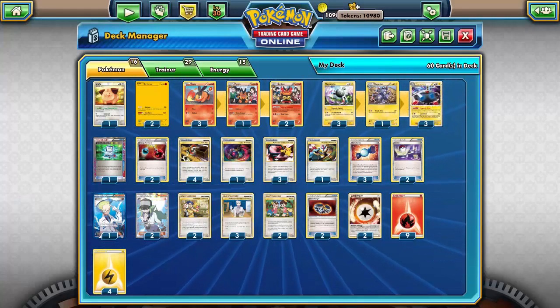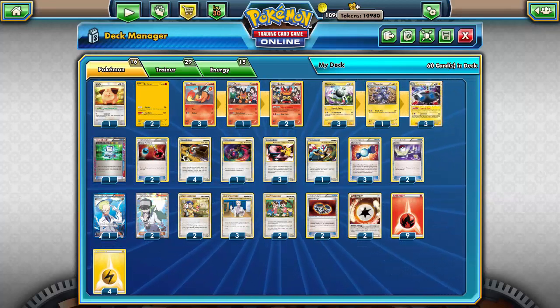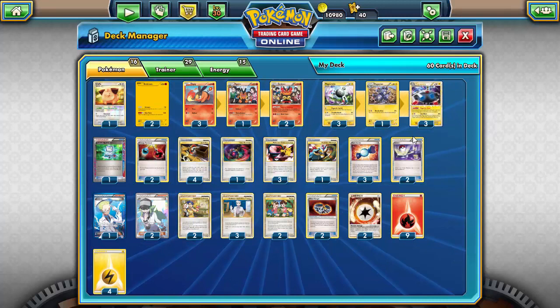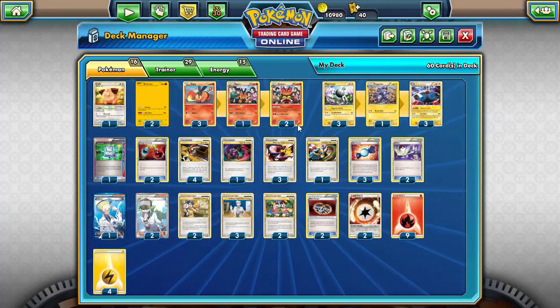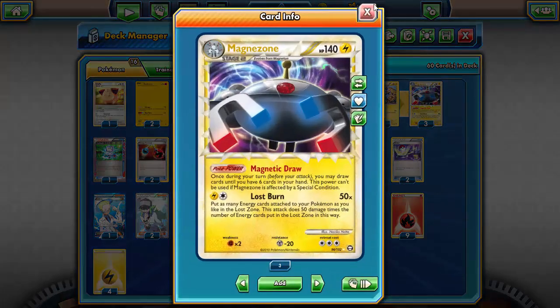Hello everybody, Stix here with the Toka Minorities bringing you another deck on Pokemon TCGO. Today I'm bringing you a legacy deck centered around a very old idea — well, not very old, it's only been like four or five years, but in the TCG that is considered very old. That deck is centered around Emboar with Inferno Fandango and Magnezone Prime.